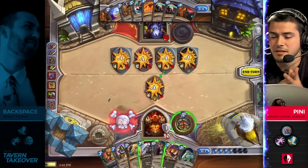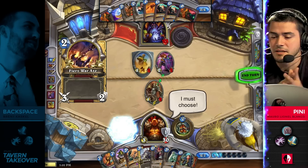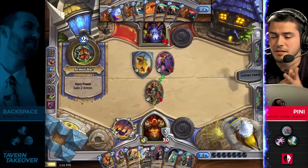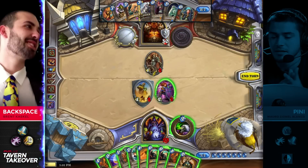At this point, they're not going to be able to get silence utilized for anything like that. Backspace still has a very healthy life total and he's drawn a ton of cards. Again, he's still lacking in removal, so if Penny's going to get something rolling, now is the turn he's going to look to do it, but he doesn't have any threats in his hand.